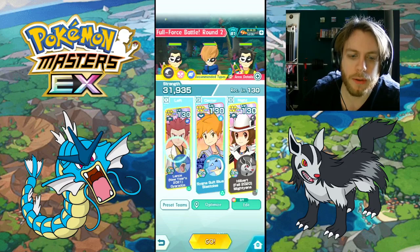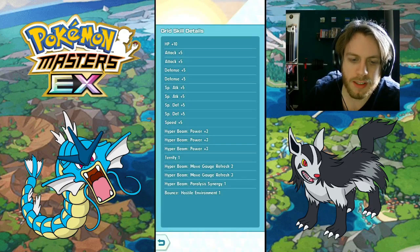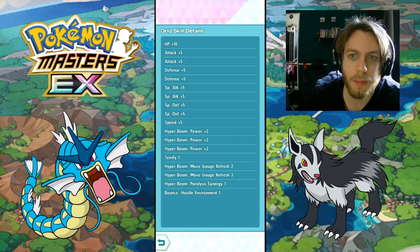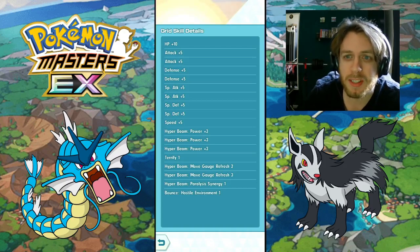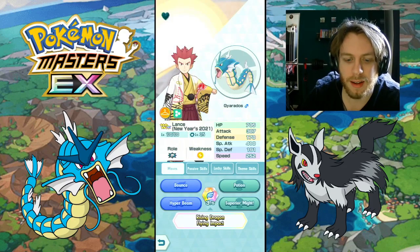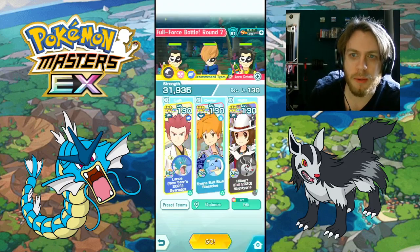Before we get into it, I can show off the grids. Gyarados is just a pretty standard non-rain build — his Hyper Beam power-ups and the Terrify passive, since there's barely anything to pick up if you're not going for a rain build. But as we'll see, he really does not necessarily need rain — he's just even more OP in the rain. Paralysis Synergy is basically like a 10% damage boost to Hyper Beam. Hyper Beam has 245 base power, so Paralysis Synergy 1 is about a 24 base power increase. We probably won't even have that since I'm only going to be using Bounce one time this game.